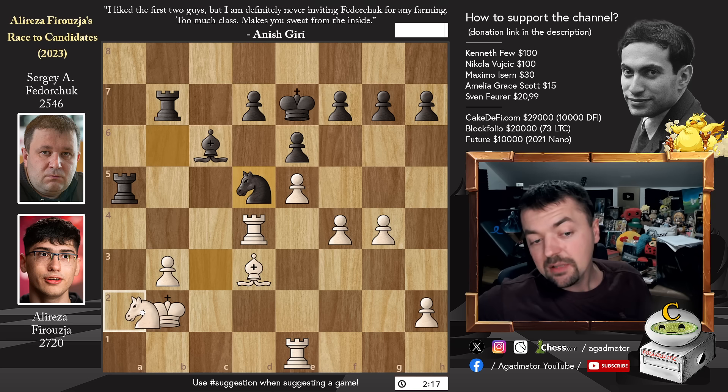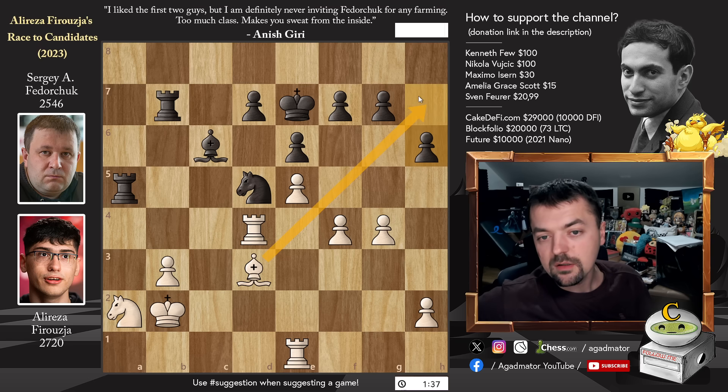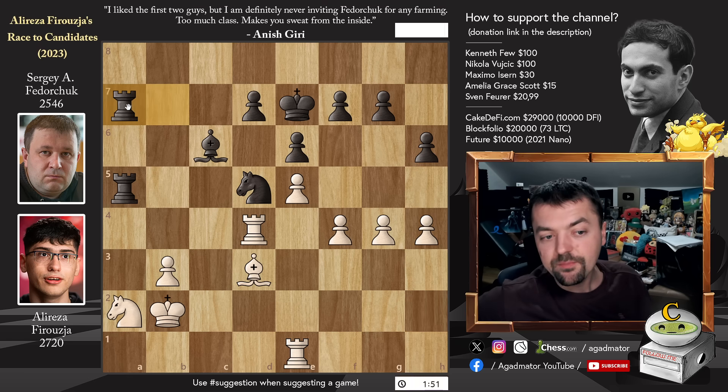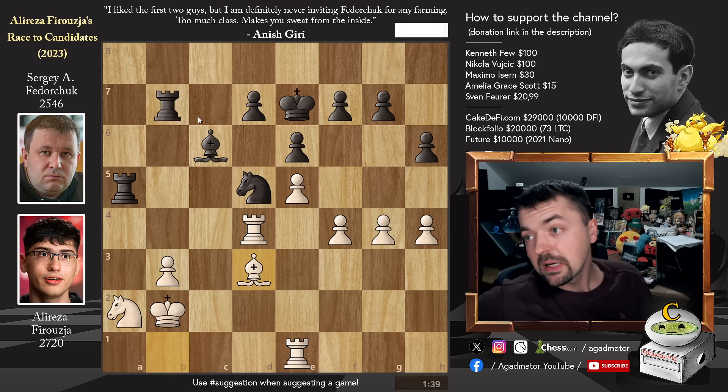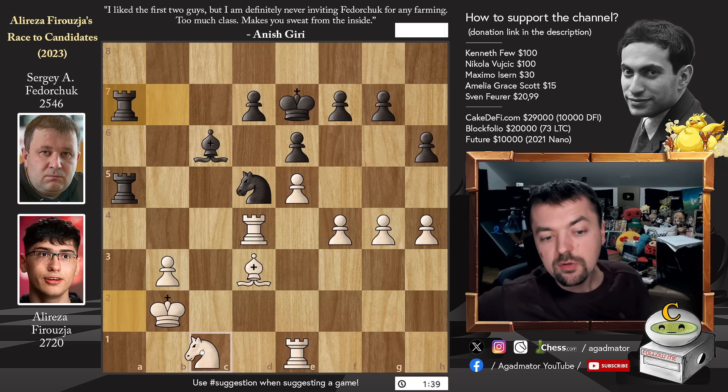We have Knight to a2 — not perhaps the greatest move by Alireza, but he can't really afford to trade pieces. He needs to keep some winning chances alive. Pawn to h6 — you don't have to worry about an advancement of the pawn to g5. So Alireza starts Pawn to h4. We have Rook b to a7, doubling up, threatening to pick up the Knight. And just Bishop back to b1, nicely defending. Rook to b7, and now Bishop back to d3. But Fedorchuk says he doesn't need a win here — he's very happy with a draw. He just repeats Rook b to a7, and Alireza has to figure out a different plan. So he goes Knight to c1, which one could argue is a good square for the Knight.